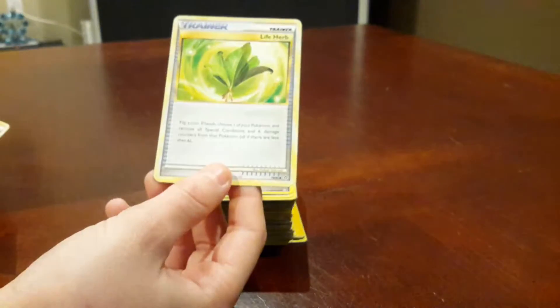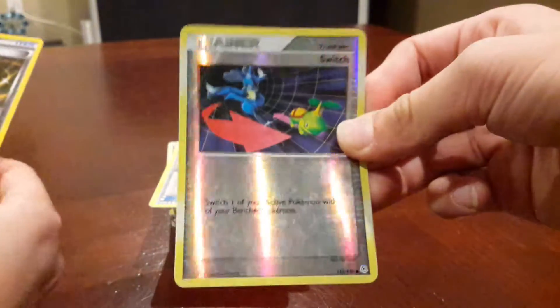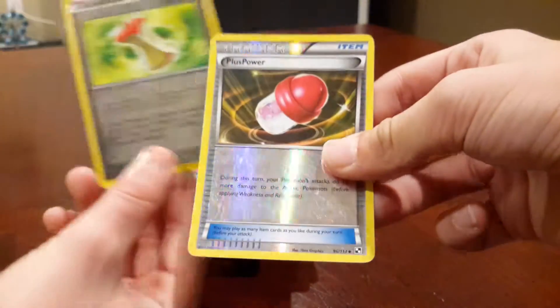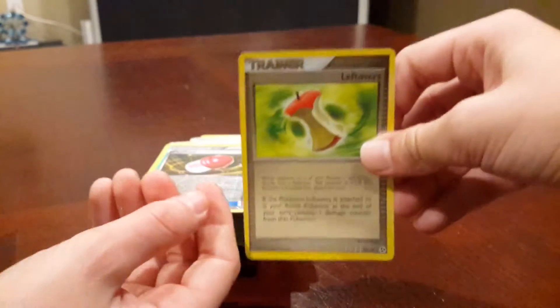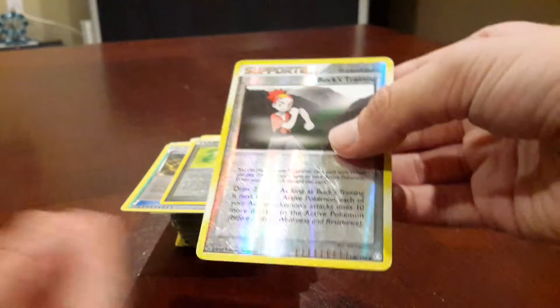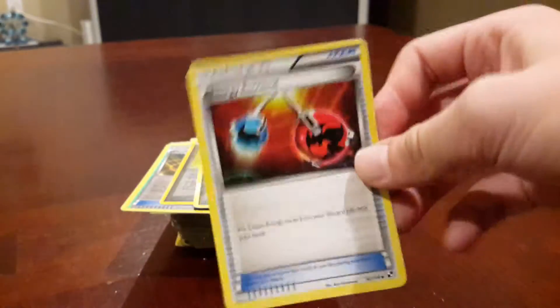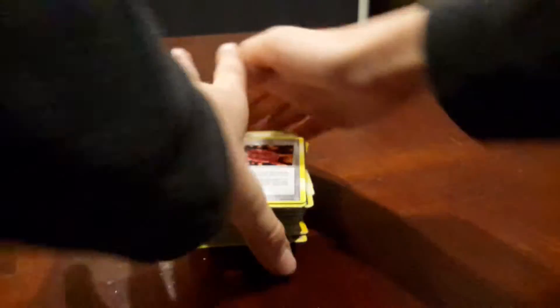Solid Rage! Now we're going. Life Herb. Good Rod. Super Rod. Switch. Reverse Holo — this next one. Plus Power, Reverse Holo, because it's so shiny. Leftovers — you can see my face in it. Buck's Training. Energy Retrieval. Plus Power. Another Plus Power.